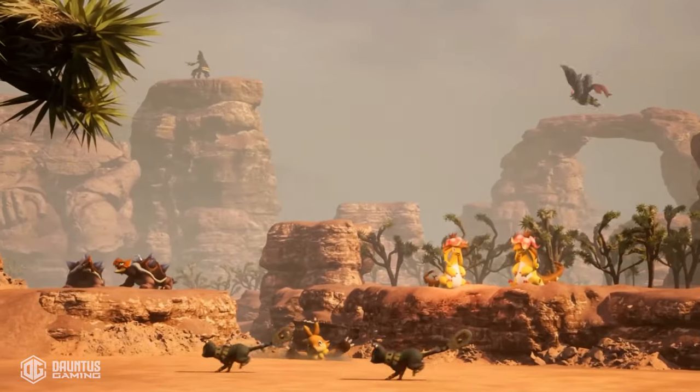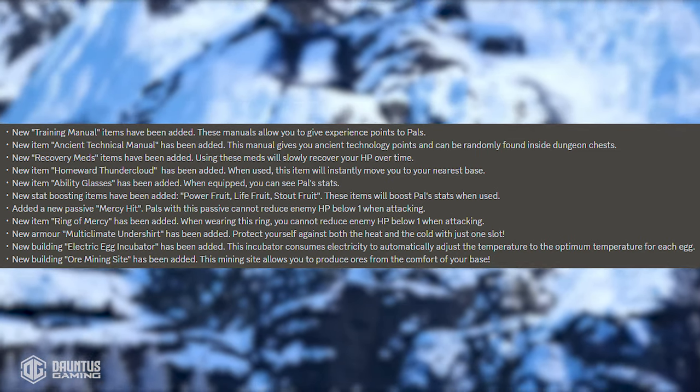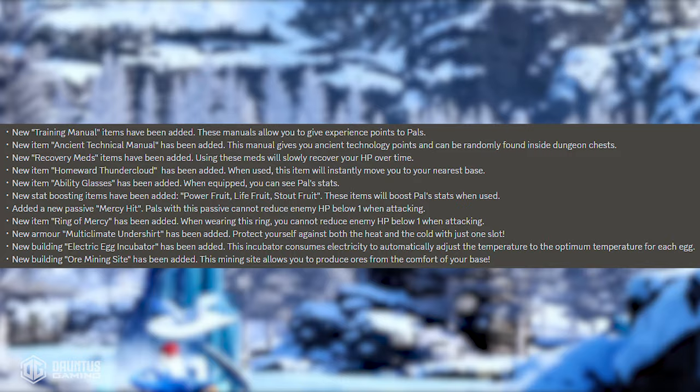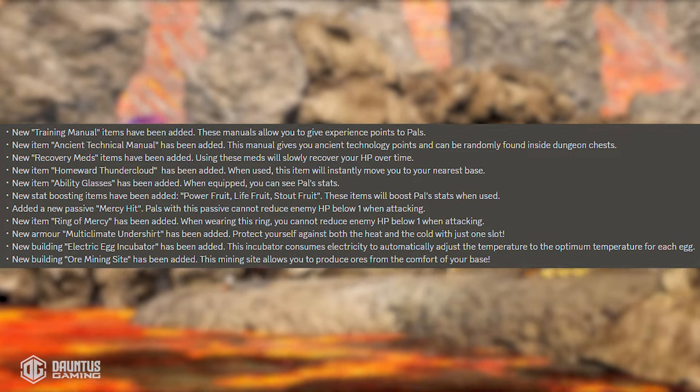In terms of new items, they added a training manual, which allows you to give experience points to pals directly — kind of like rare candies. They also added an ancient technical manual, which drops inside of dungeon chests randomly and gives you ancient technology points.